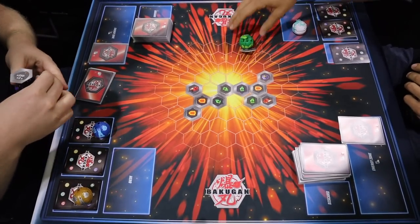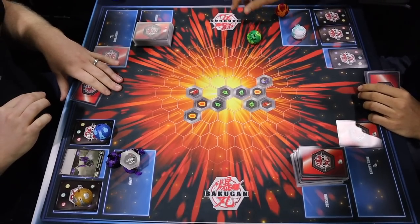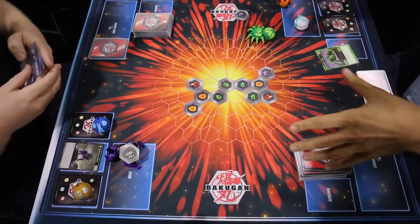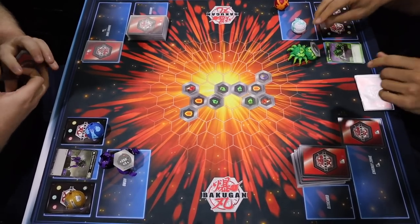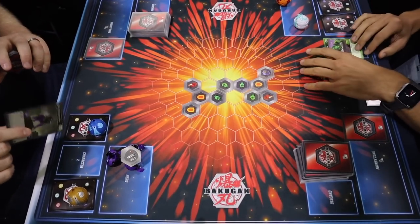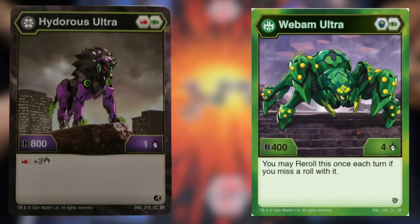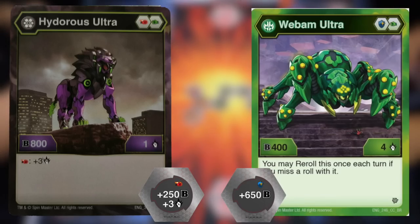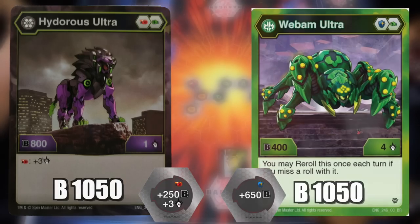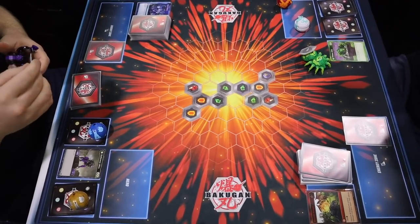Both players placed one card as energy, similar to mana from Magic the Gathering. Both players then picked a Bakugan, and now we see that the player on the left had his Bakugan open and the player on the right did not. Since the right Bakugan did magnetize, that does count as opened even though the mechanism failed to open — if it magnetizes and sticks, that still technically counts. So both of them are going to battle, and we have to compare their B power values. Both the Hydra Ultra on the left and the Web Ultra on the right have the same value, so now both players have to reveal the top card of their deck to see which energy value is highest — that's who wins.